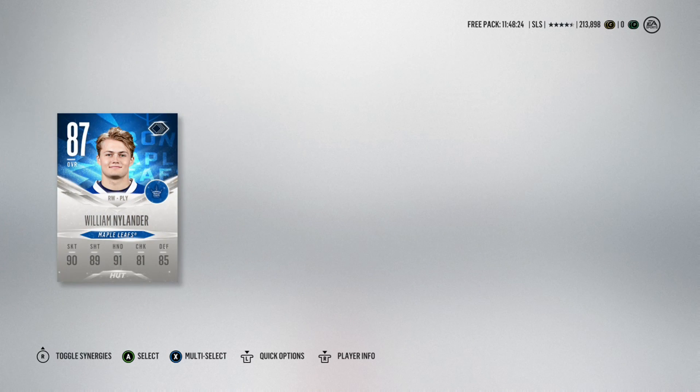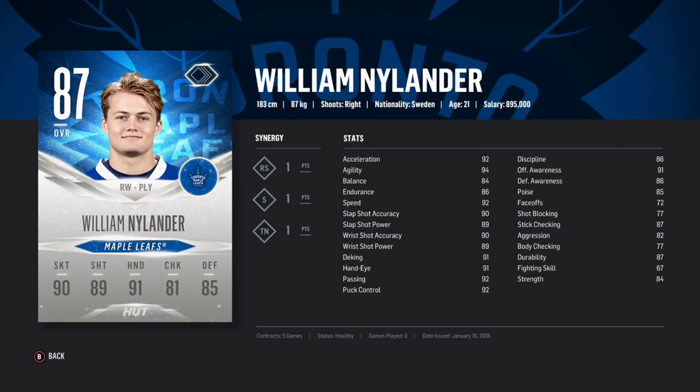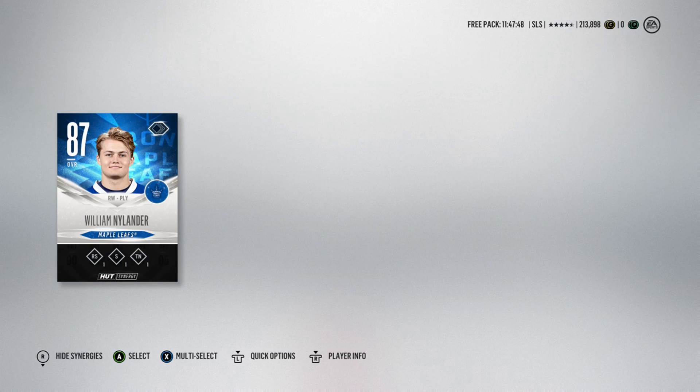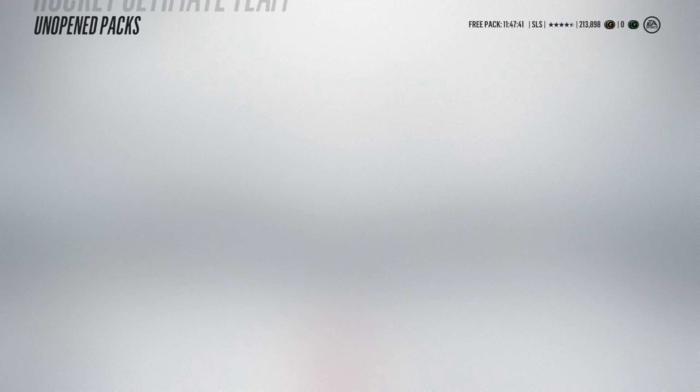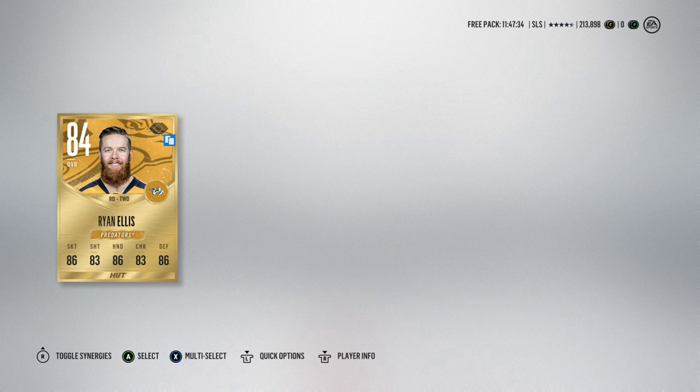We get an Evolution William Nylander! That is, believe it or not, my very first Evolution pull of the year. And believe it or not, I've been uploading Hockey Ultimate Team videos for three years and I have never pulled either an Evolution or a Movember card as they used to be called - it's my very first one. He's only 87 overall, but with the All-Star break coming up, all sorts of crazy players get upgrades. He's pretty decent offensively overall, and those synergies - Rocket Skates, Silky Smooth, and Thread the Needle - three of the best synergies you can get in a player. Nylander is a very, very good player to have on our team.